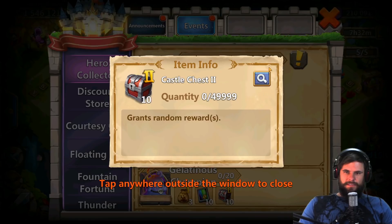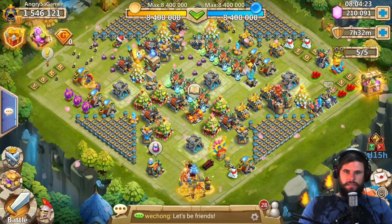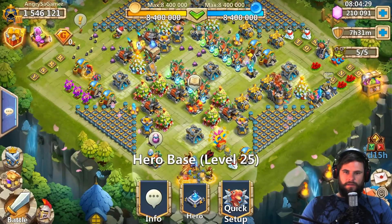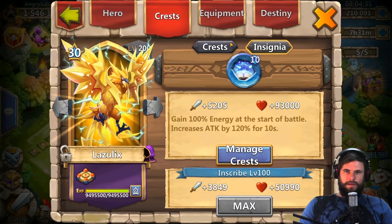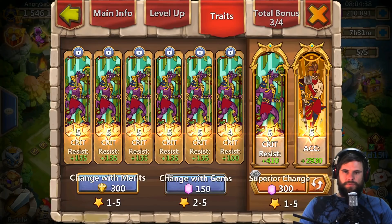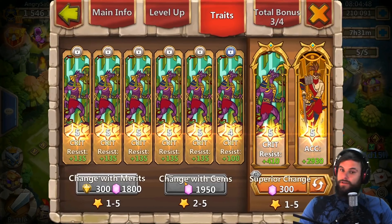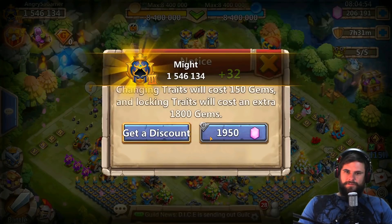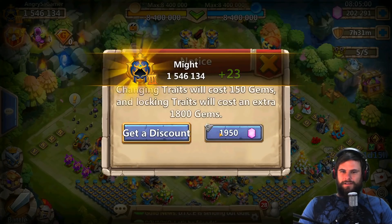Gelatinous Champion — definitely not. So we are definitely gonna do a trait rolling session. What are we gonna do traits on though? That's the question. My main legend — he's 6-star. We are short on some stats here. What I can do is spend a couple of gems rolling 1950s for crit resist and hopefully getting a five-star crit resist.